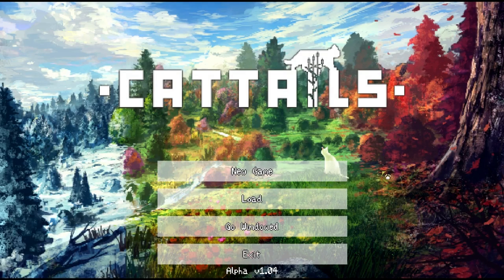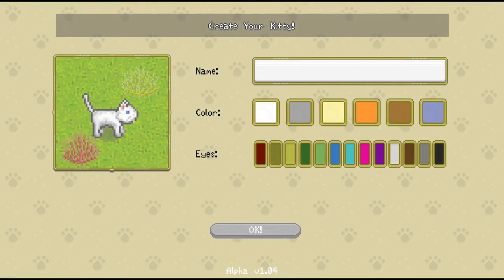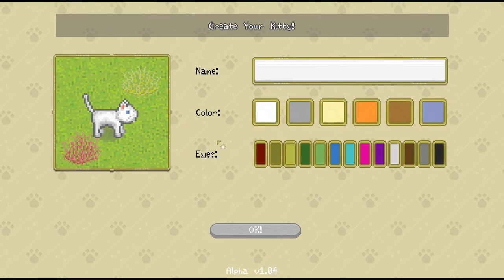Hey guys! My name is Jessie Mew, and welcome to the alpha release of Cattails! This should look pretty familiar to you if you were around for our pre-alpha adventures, but just in case you haven't heard of this game before, we're going to be taking on the role of a feral cat living out their life in the woods. This is still a very early build so a lot of features are still being worked on, but I am so excited to dive back in. Let's go ahead and start up a brand new game so we can customize our kitty just like before.